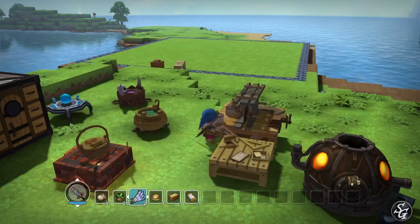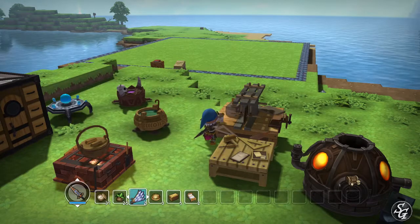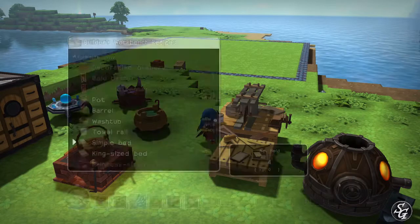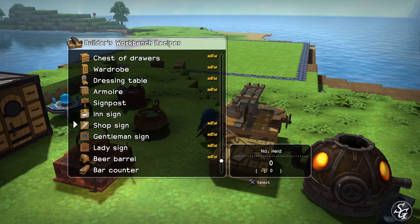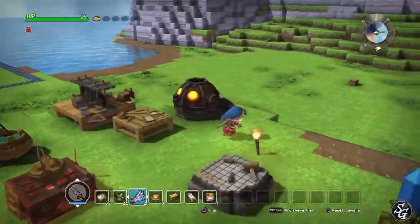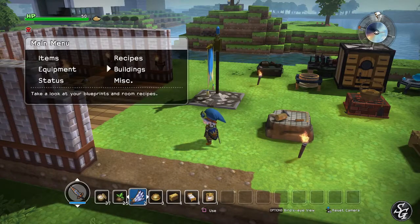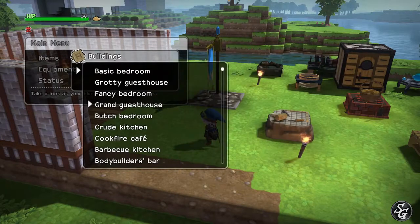Oh, it's made out of branches — I need more branches then at some point. I'm gonna need an ensign light source, okay, which I have the light sources for.